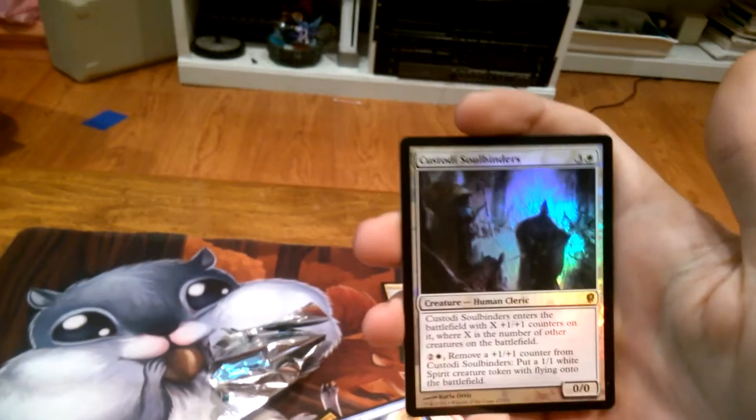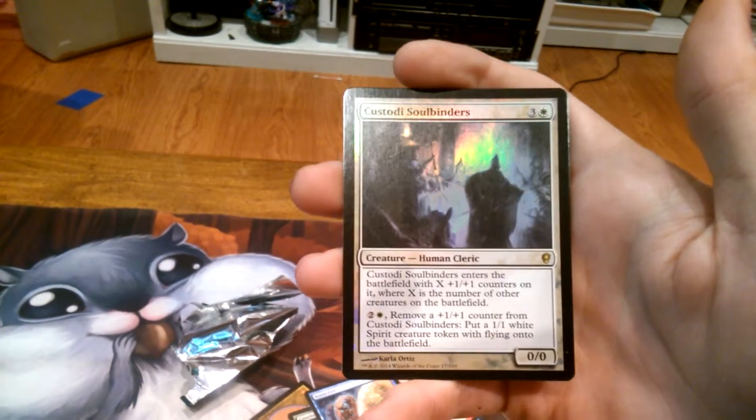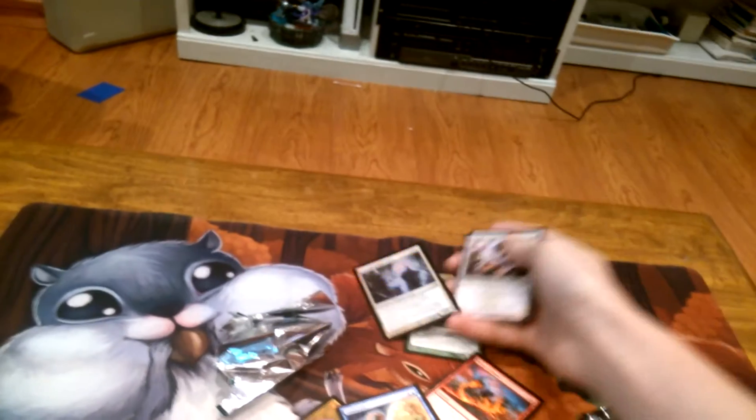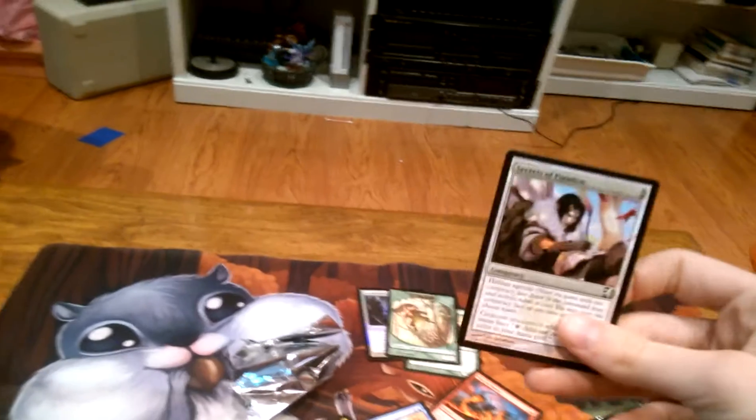The foil — we got a foil rare: Custody Soulbinders, enters with X counters where X is the number of creatures on the battlefield. And then we have a squirrel token and a conspiracy. Put those to the side.